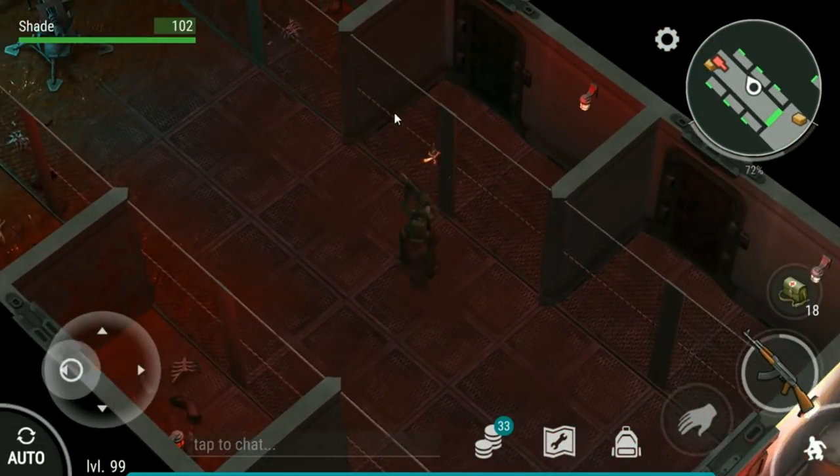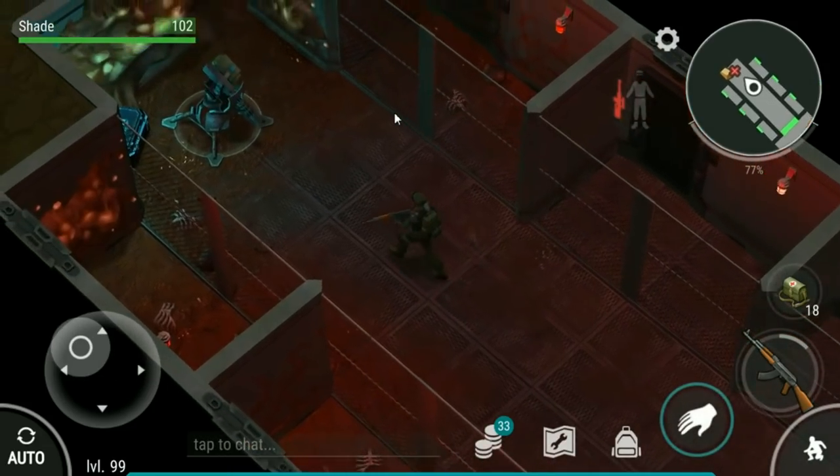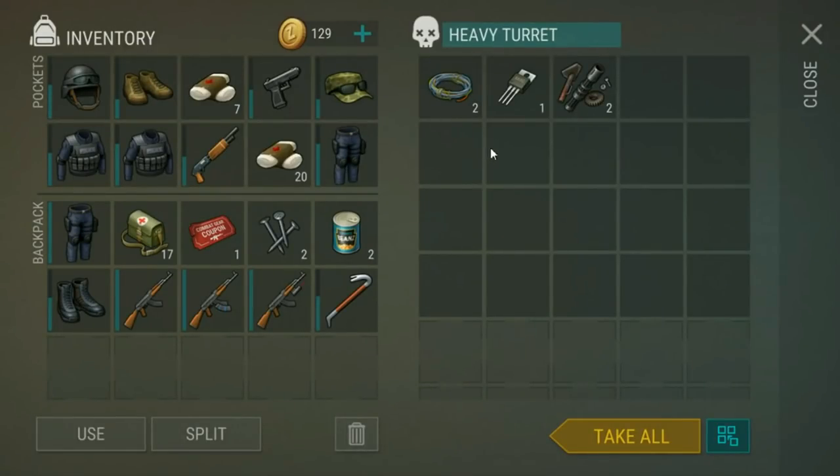Let's get this turret up here - let's not die to it. This turret is the one that quite often will give you a steel plate. Not all the time, but most of the time you can get a steel plate from it. So is this what our turret at base currently looks like? I think our one counts as a heavy turret now. Does our own turret shoot grenades, do you think?